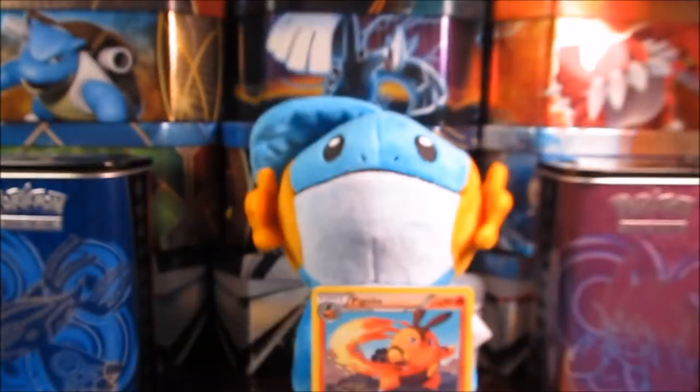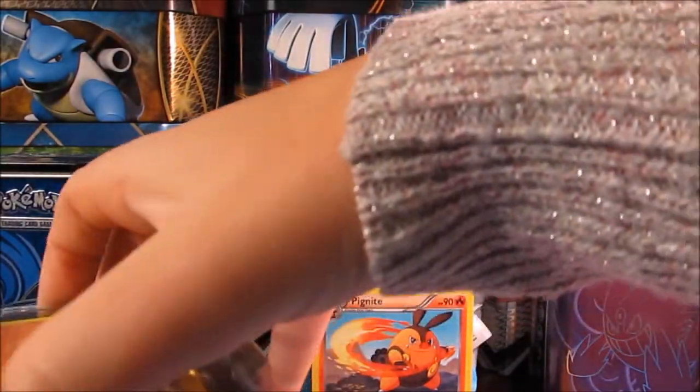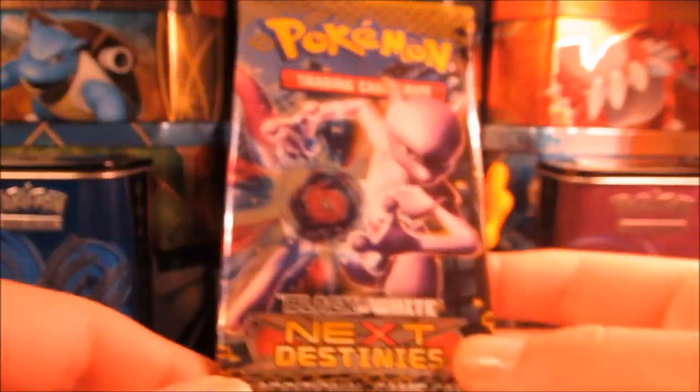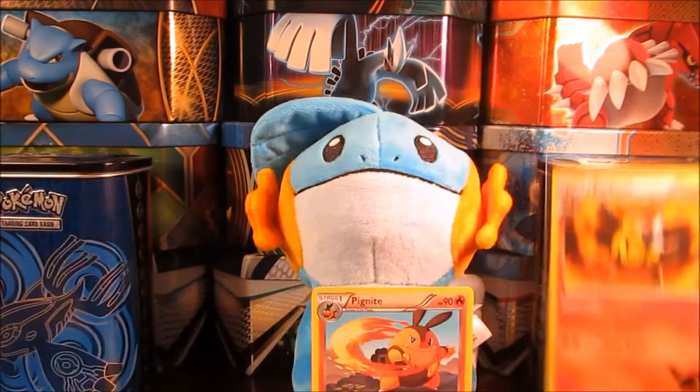There's the tin. Let's open it up and get everything out. Should have some older Black and White series packs in it. We have a promo here — I'm going to let Katie get that out. We have a Next Destinies, Dragons Exalted, and a Boundaries Crossed. Very awesome. Sarah, I'll get this sleeved up for you in one of your grumpy cat sleeves. There we go. Lovely little card — set that up right here.